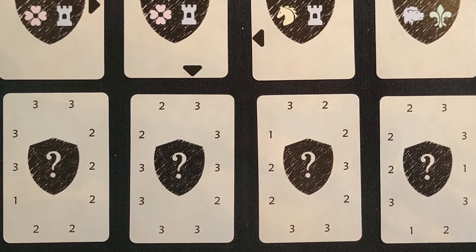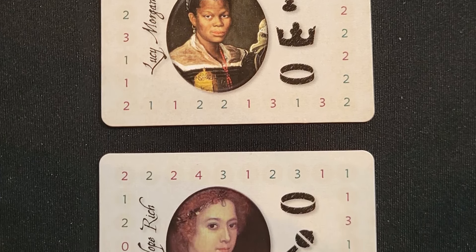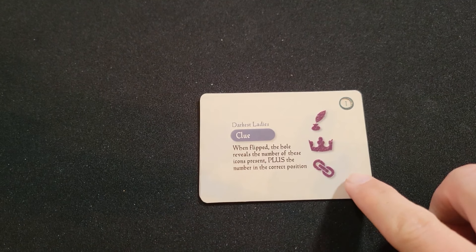A couple of other modules are blazonry and darkest ladies. Blazonry has the Dark Lady hiding behind a blazon — a heraldic shield — and you have to decipher the symbols on that shield before you can identify her. The darkest ladies module is one I probably won't play for a long time since I'm not the best at deduction. Not only do you have to identify the symbols, you have to make sure they're in the correct order. New clue cards work like location cards — you flip one over and it tells you either how many symbols are in the correct order, or just how many symbols are there at all. It's a way to make the game much harder if you've played enough to know the identities off the top of your head.